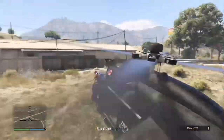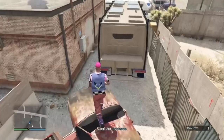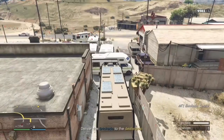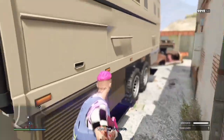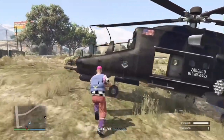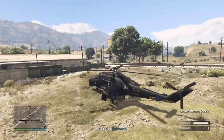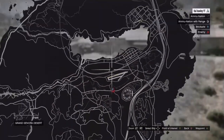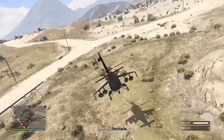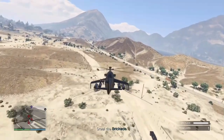Once you've traveled there, land behind the brigade near the red container, jump onto the container, and run to the brigade. Get in it and sit for a couple of seconds until the red enemy dots appear on the map. Once they appear, jump out, run back, jump onto the red container, and get back into the helicopter. Then fly to the small island visible on the map — that's where the glitch actually happens.